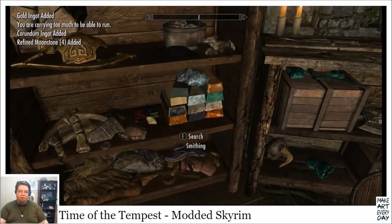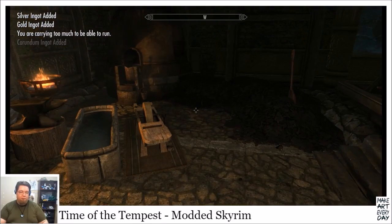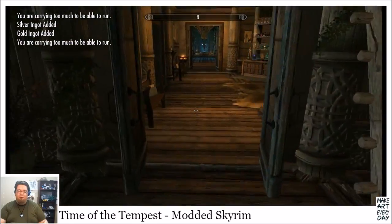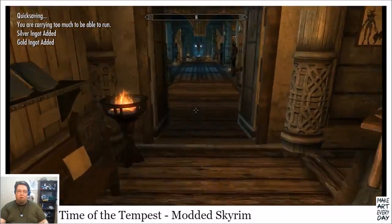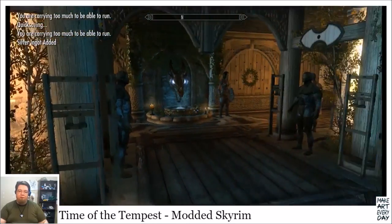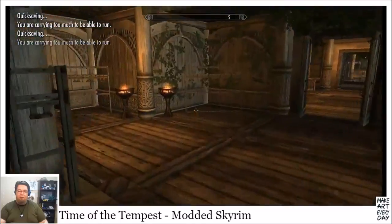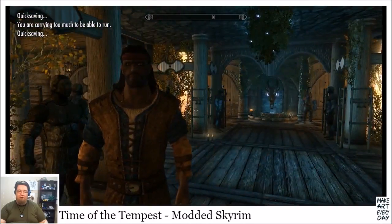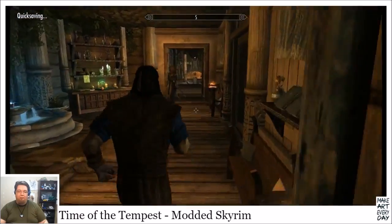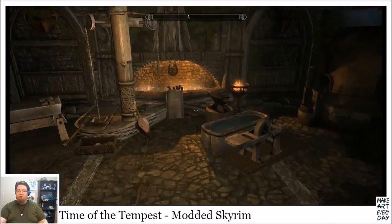Now let's think about who we need to dress up. I usually sort of divide it up between warriors, wizards, explorers or adventurers, or thieves — and then support characters like Viglof here, who looks like a sort of weird version of Jason Momoa, although not as much as he used to.